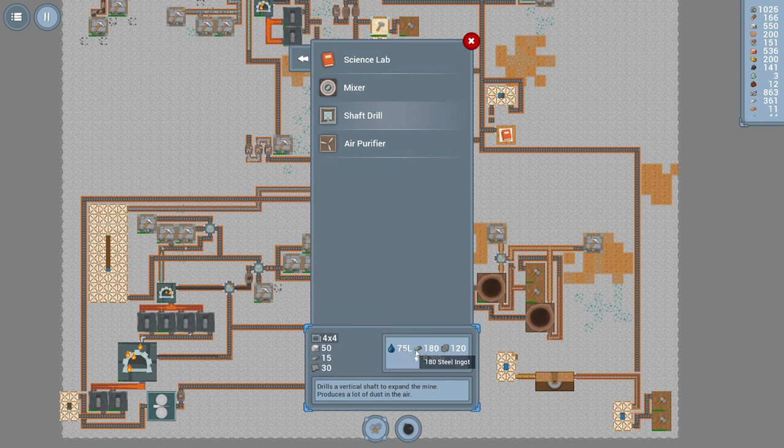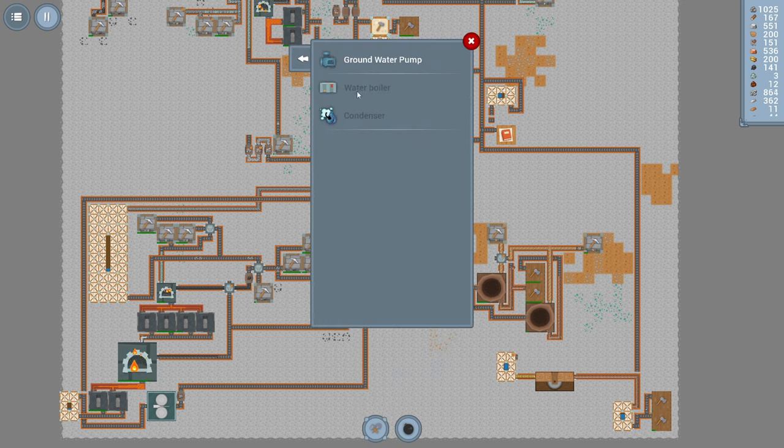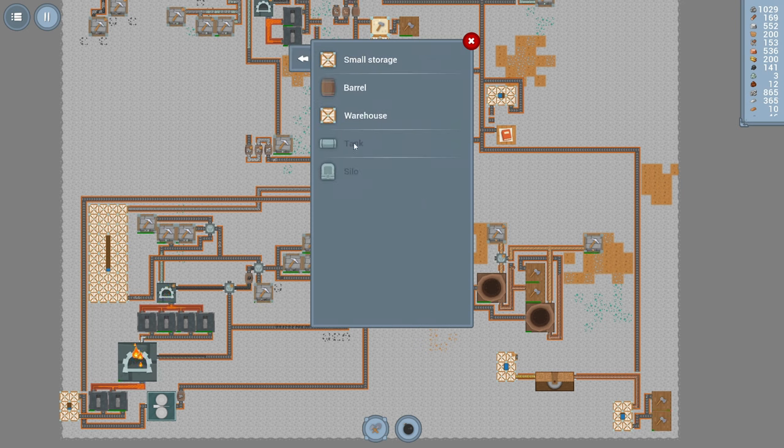We're going to have to feed it ingots and concrete powder. Let's see if we can figure out how to do water. For liquids, a groundwater pump is the only thing we can build right now. Every five seconds we get five liters of water — it takes five steel plates and nine copper tubes. We're okay on that, though we're going to need to produce more steel plates. A water boiler creates steam — that's later — and a condenser is later too.